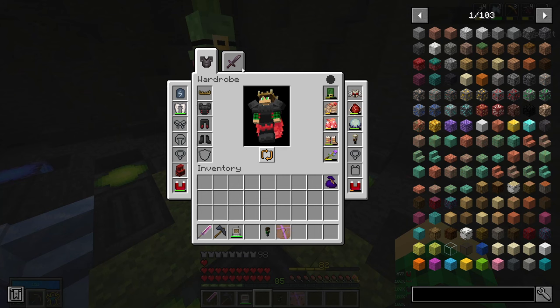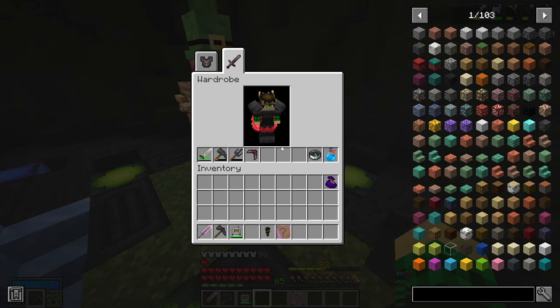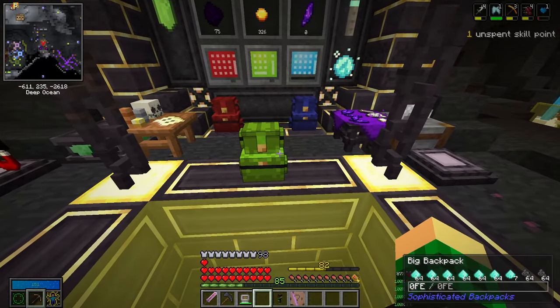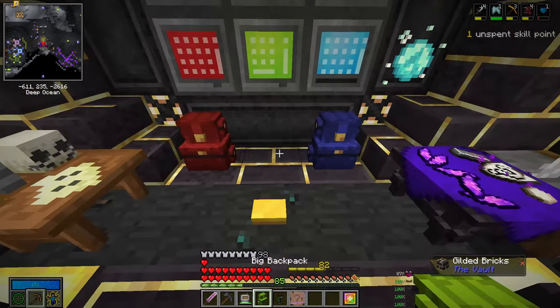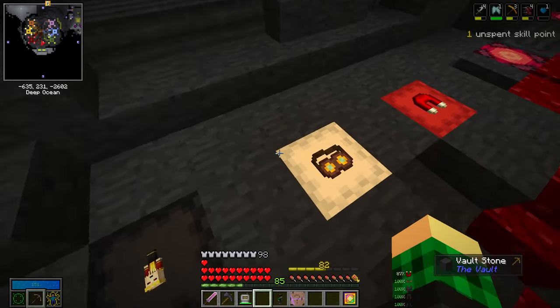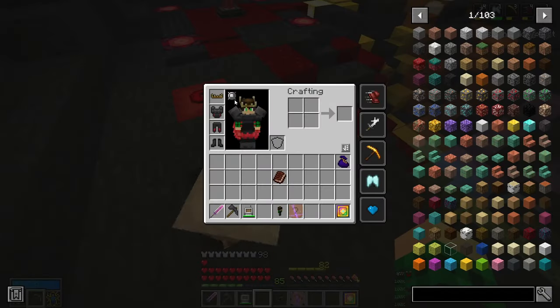I don't think I changed anything - I might be running a different sword, but I don't recall. I don't think I got anything of real significance worth mentioning. The biggest thing is this trinket. I did get another trinket that I popped off-camera, and I got the spellbook, which increases our ability power by 50% of my total ability power.